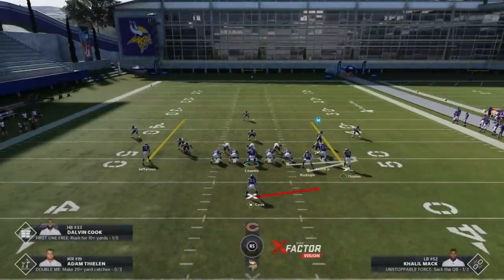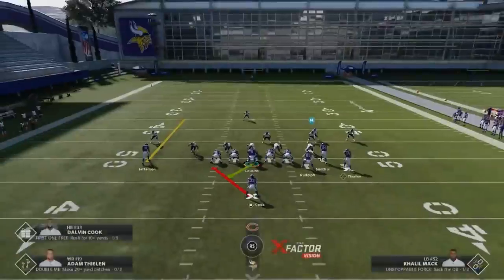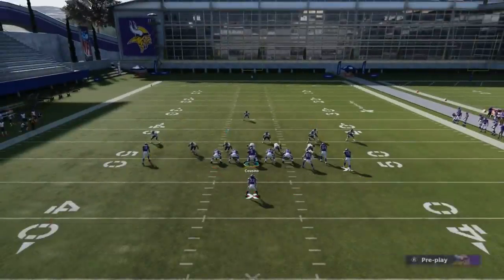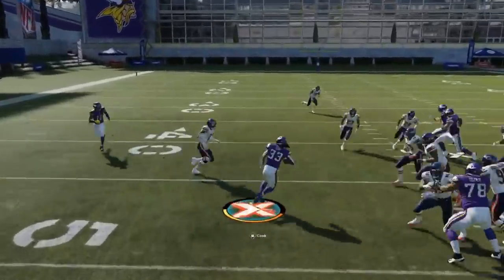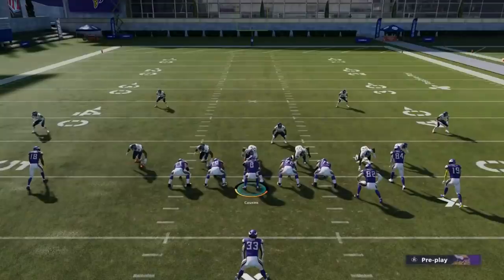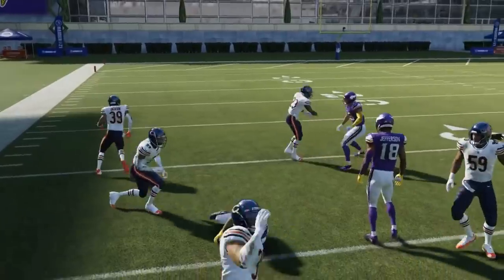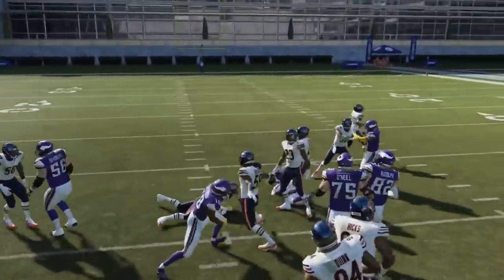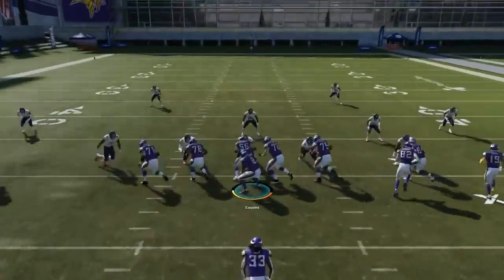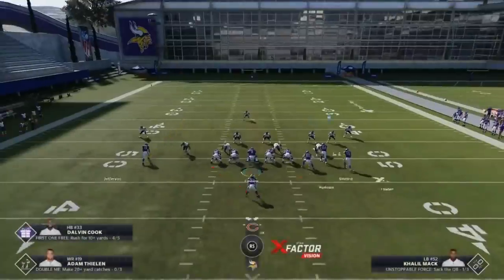If there's a really stacked box, you could go with the quick pitch, though pitch plays can be more dangerous against spread looks — they'll probably shoot the gaps and make you pay for it. So that's really only if they're packed tight along the line. On the halfback zone week, nothing's really on the outside, the safety over-pursues, and you're getting 10 to 15 yards pretty much every time. It's going to be one of my bread-and-butter plays running the Vikings playbook — just this particular formation and run play.